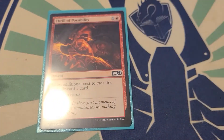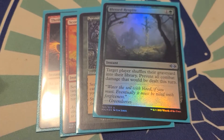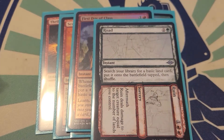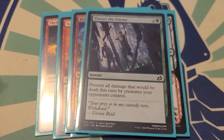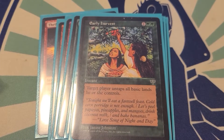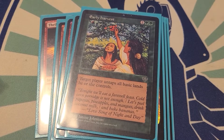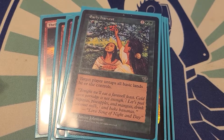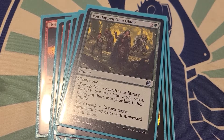Instants: we got Thrill of Possibility, Scorching Dragonfire, Sprouting Vines, Sylvan Sprite, First Day of Class, Road and Ruin, Thwart the Enemy, Volcanic Geyser, Early Harvest — one of my favorite instants honestly. I play this in the Kamahl and Sakashima deck that is in the playlist of commander deck techs, so if you haven't checked that out go check that out — it is a copy deck pretty much. And Yavimaya Hollow, and that is the instants.